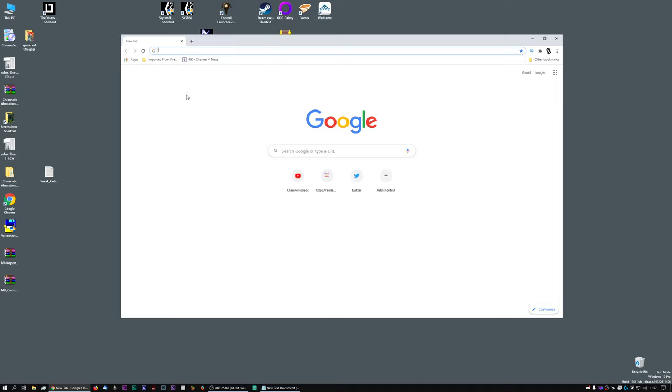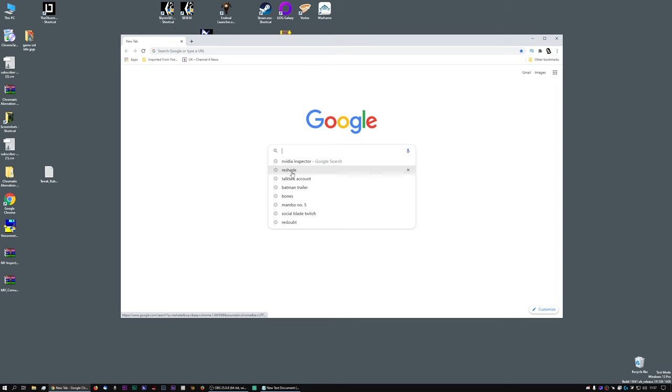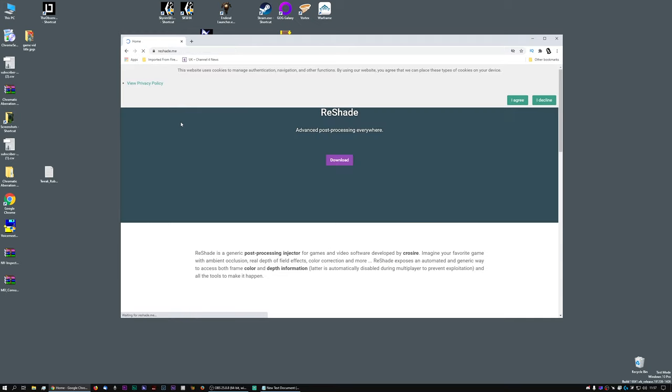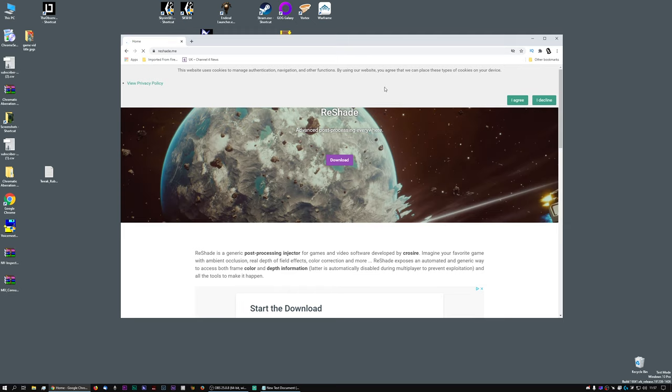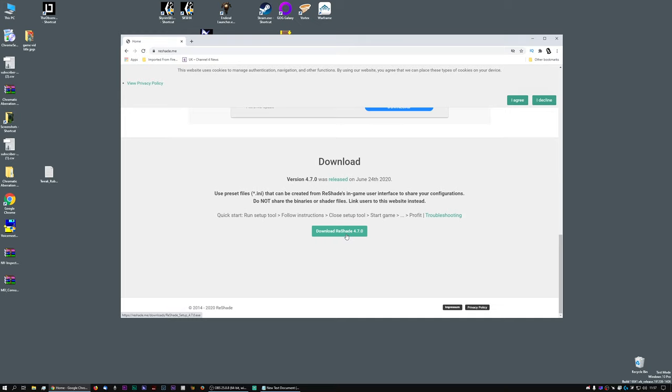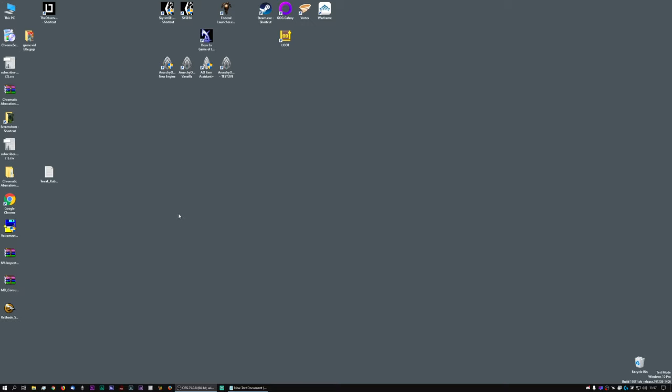The second thing we need to find is a very small program called ReShade. Reshade.me is the best place to go for it — it's the actual site it's from. If we click on that you'll find the various things here. I would scroll all the way to the bottom and download it from there. There's ReShade — it looks like the PC master race guy.